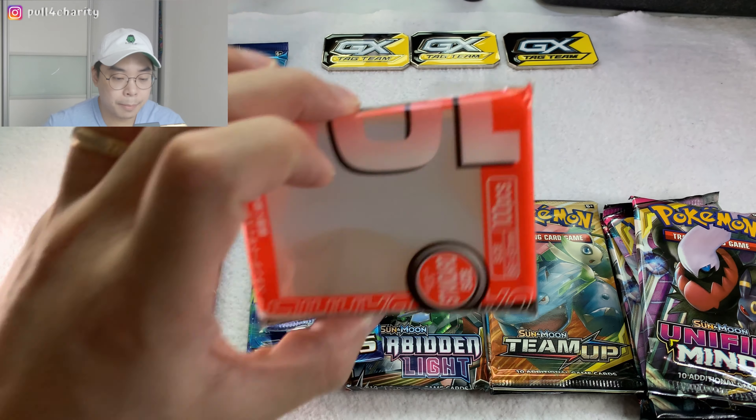So we've got 12 packs here. Let's see what we've got - two Team Ups, Forbidden Light, Evolution, Unified Minds, Unified Minds. All right, so we've got a lot of Unified Minds. Let's put this one last because I've got a feeling this might be the Charizard one because of the Charizard facing. We'll come back to these full art GX cards a little bit later. One thing I don't have is sleeves.